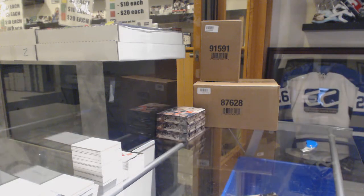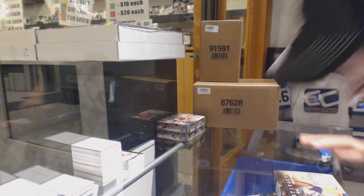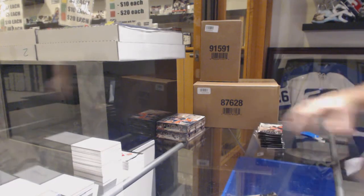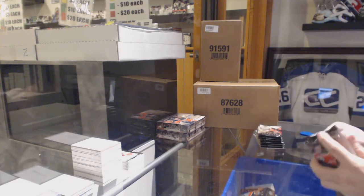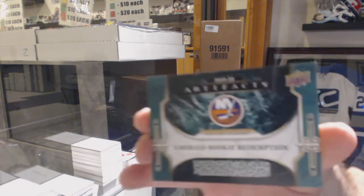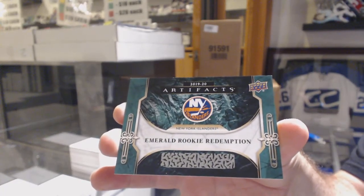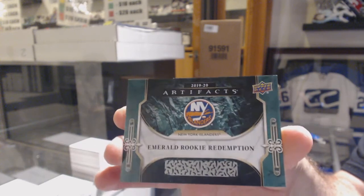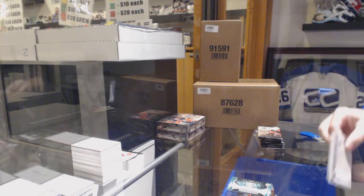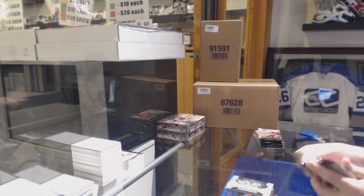So that's a decent sized Ovechkin hit, 1206 — definitely not easy. So we've got a patch and a nice Ovechkin. Let's see if we can keep banking on this. We've got an Emerald Rookie Redemption New York Islanders — don't know if they have a good rookie coming up, but Emerald Rookie Redemption. We've got a redemption, Chicago Blackhawks — that's where our other redemption went.